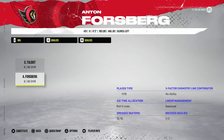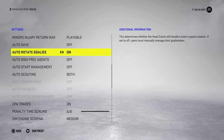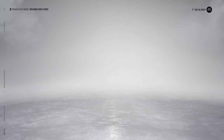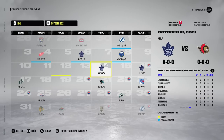In goalies, we have Cam Talbot and Anton Forsberg. I'm going to turn off automatic goaltender rotations because I want to know who's starting. That way, when they let in five goals or more, we know who we're trading. Auto-rotate goalies — no thank you. I'm still struggling today with my English; I really gotta give my head a shake, because I just cannot speak.